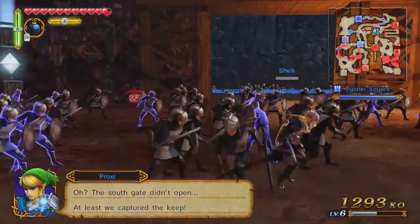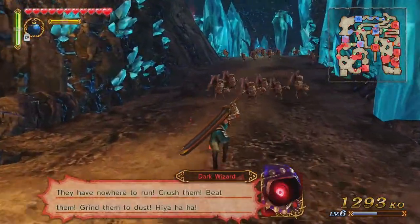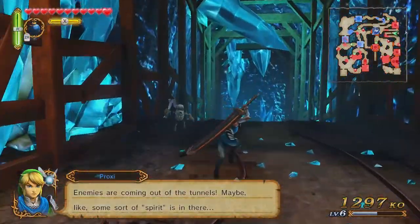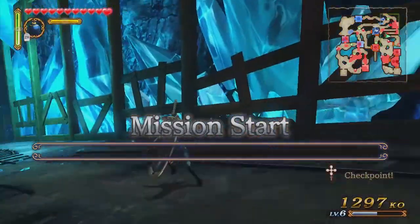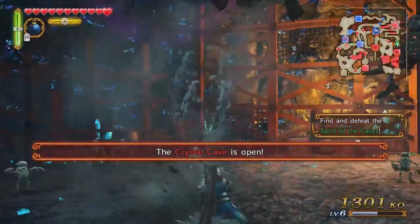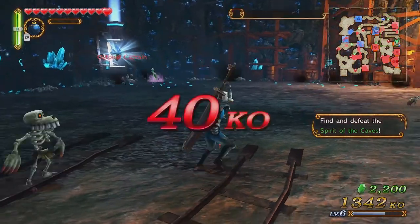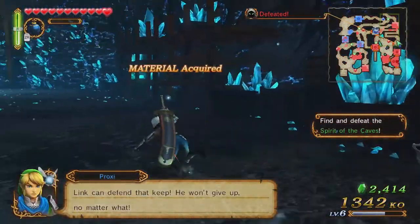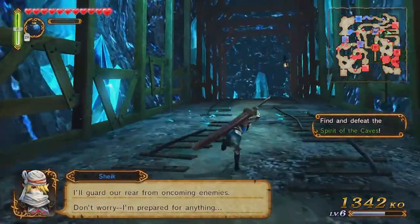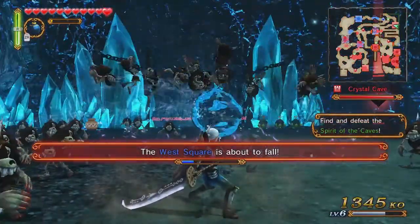The south gate didn't open, but at least we captured the keep. Our next objective is to take out an evil spirit inside this cave passage — I'm just going to speed by these guys and find it right away. The spirit is over this way — there it is. We took an outpost and took out the spirit of the caves. Let's go rejoin Link. Sheik has fallen back to hold off dark forces so they won't be coming after us as much.